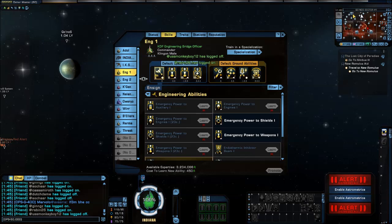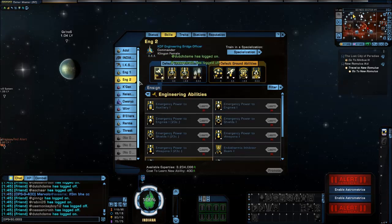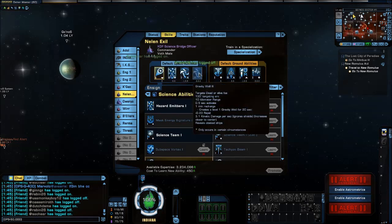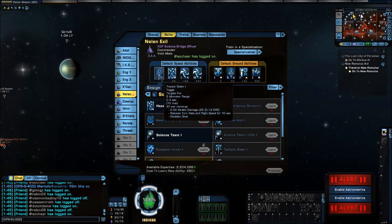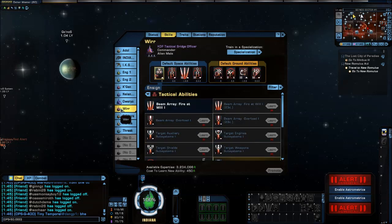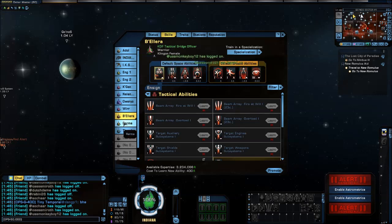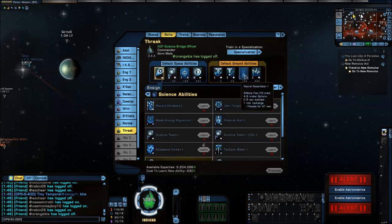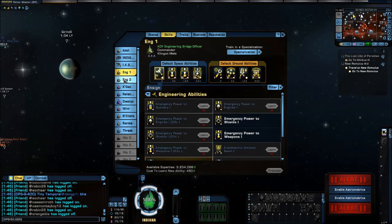For example, I've put these skills on my engineers and I've got a few skills on some of my tactical officers. This one came default on Neelan Exel, but I've got some others. I can put whatever skills are available for that profession on my officers. I'm going to show you how to do this, because there are a lot of people — especially those new to the game — that either don't know how, or don't realize you even can.